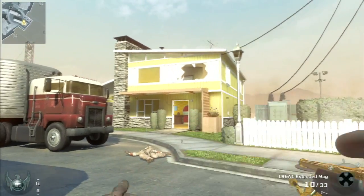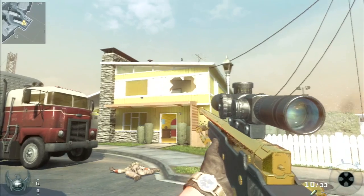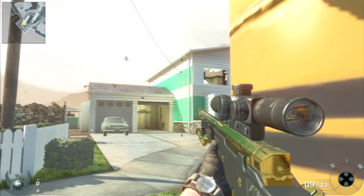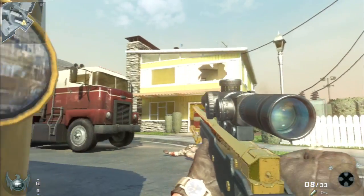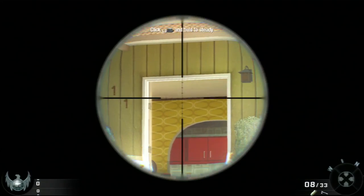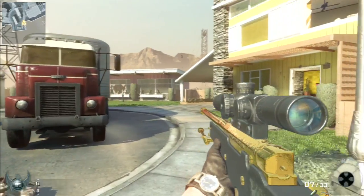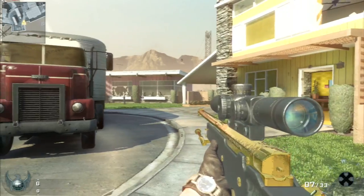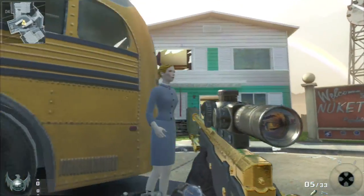For this next spawn trap, it's basically the same as the last few but just a little bit different. Say you kill them inside of Yellow House — you want to come up against the bus and shoot right there, then lay down. Line that up with that, then jump way out here. If you don't jump way out here, they're going to spawn over there. So you hit that, hit that, and then you just go on.